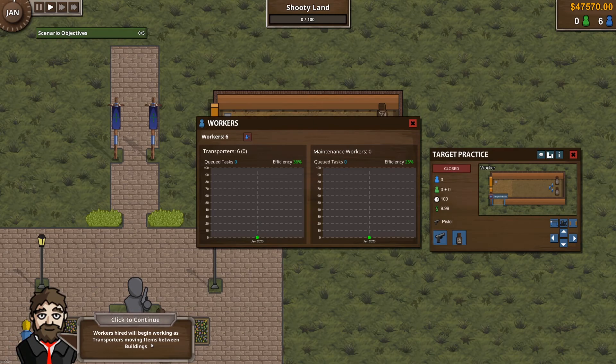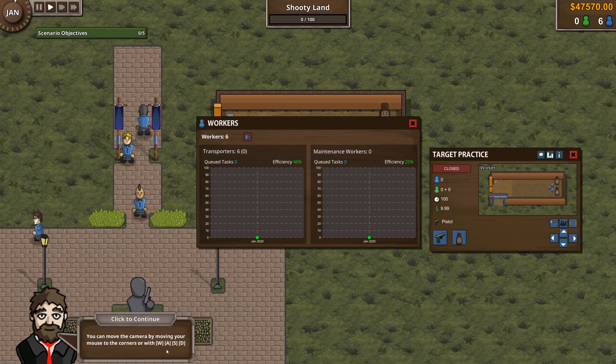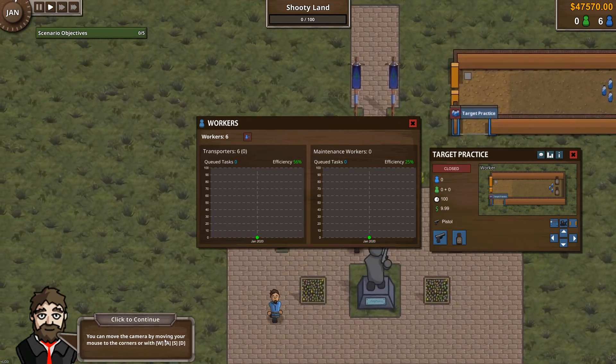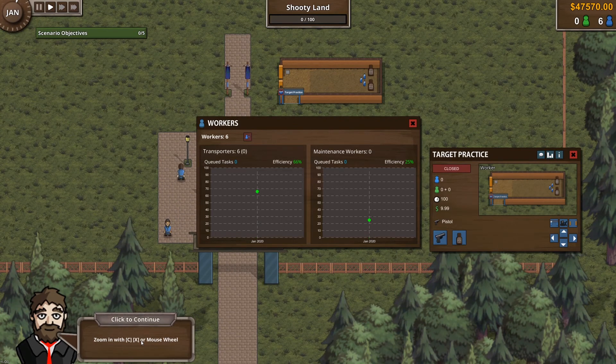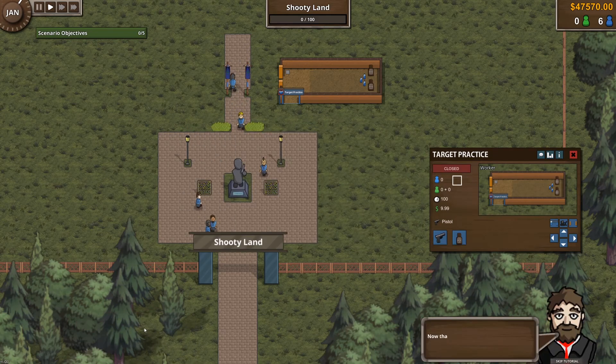Transport is moving between buildings. The camera moves in the corners via WASD. You can zoom in with C, X, or the mouse wheel, and change time with alpha one, two, and three. That's one, two, and three.